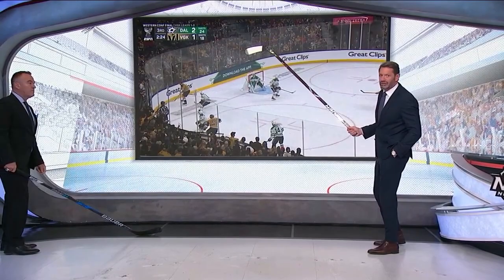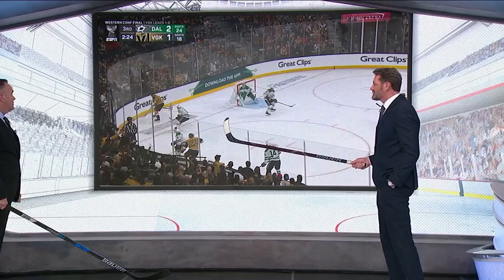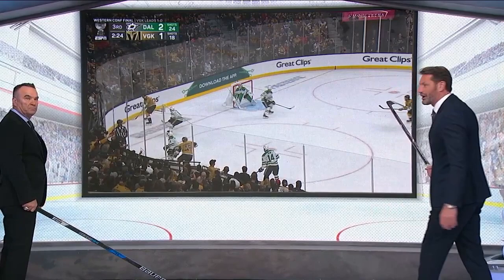This is a tying goal late in the game — you can see the time on the clock. Dallas had a really good third period, they had the lead, and you could tell they understood the game they wanted to play. But at about the four-minute mark you could sense Vegas was coming on strong. And here they are on the forecheck.